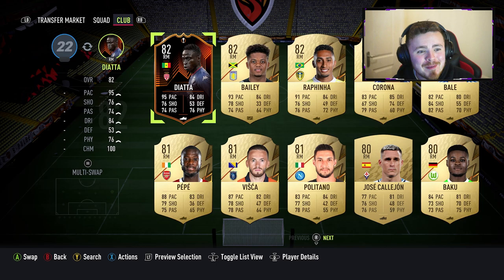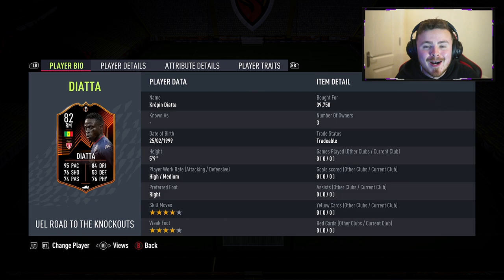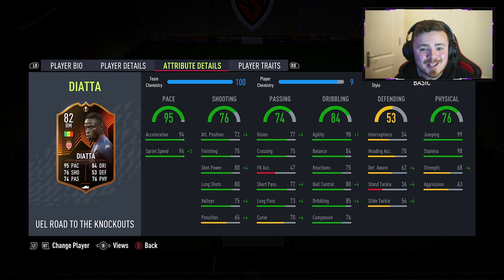The promo has literally been out for five minutes and I've managed to start myself with this cheeky chappy here, who gets a lovely strong link in the tour menu — he's the Atta. I picked him up at 39.75k, this is literally five minutes into the promo. By the time you see this video the price has probably dropped down or at least settled a little bit. Five foot nine, high medium, four star, four star — all happy days so far.